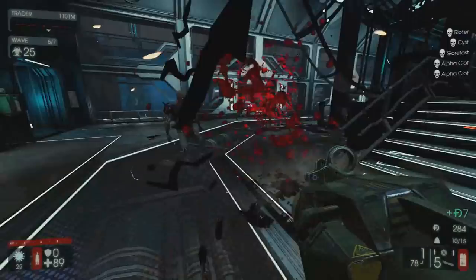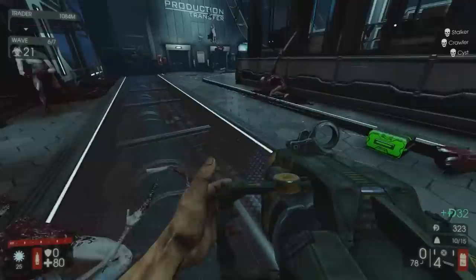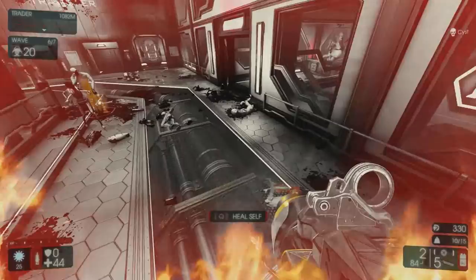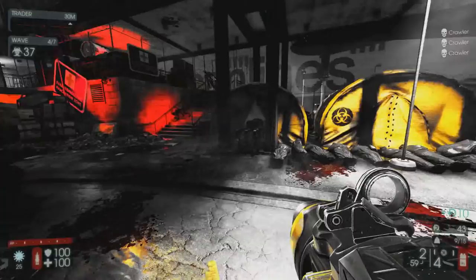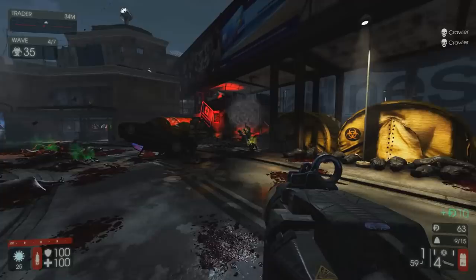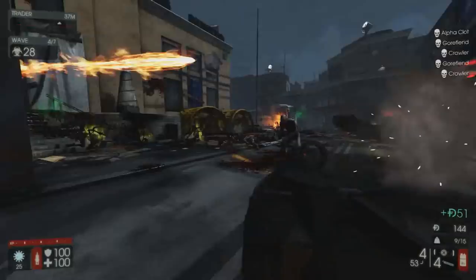In a game like Killing Floor, flexibility is not always a virtue. Specialization, especially in team games, is very important, and the Seeker 6 trades some of the best demo abilities for some marginal adaptability. The RPG, however, can be used against any size target with relative ease. It is one of the few weapons that, given enough room, can be used against Scrakes and Fleshpounds as well as crap-tier zeds. The Seeker can do group engagements, but it struggles to do solo engagements, at least on Suicidal and above.